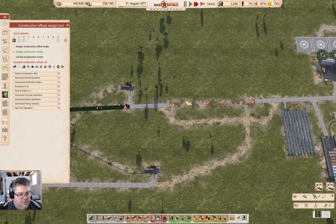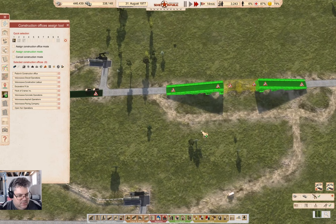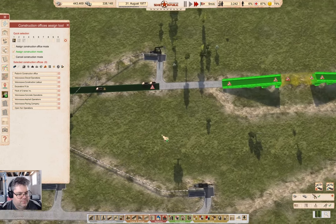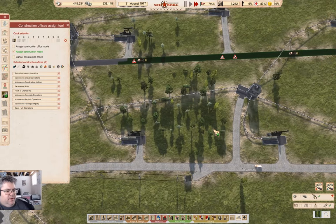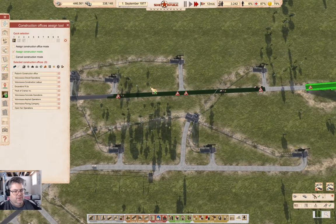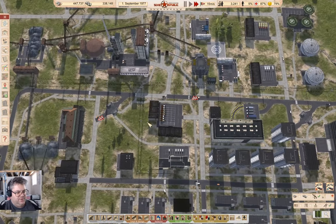Something I should probably get constructing on is the bridge. So I can take this stuff out. Things are going to build a lot faster now that we have proper staffing on a whole bunch of things.